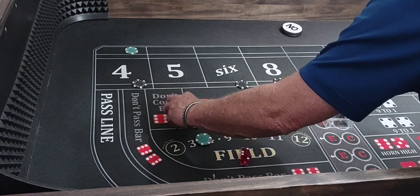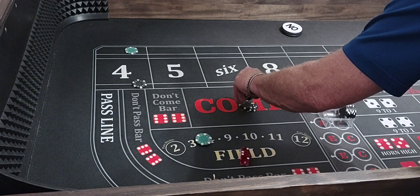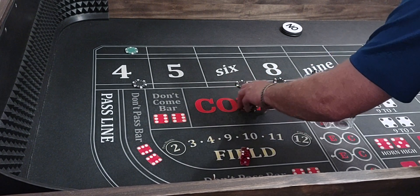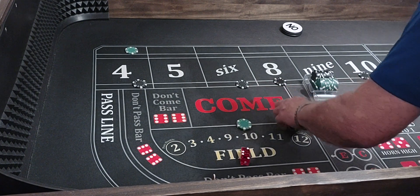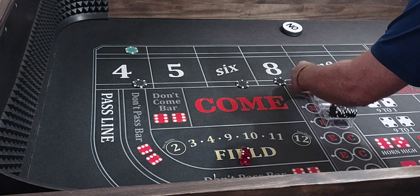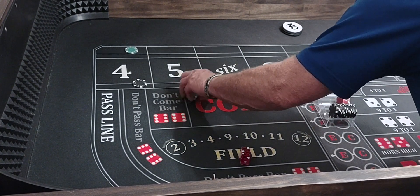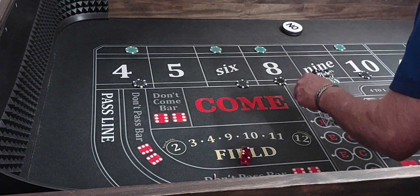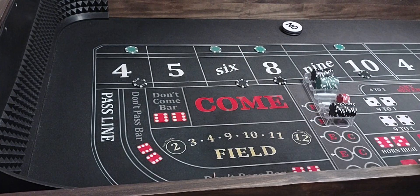So we're going to rack up $950 in profit. We're going to do the same bet — hop the hard $4, the hard $6, the hard $8, and the hard $10. And we're all set.